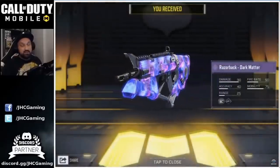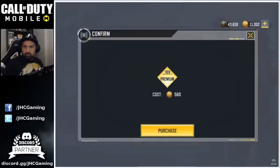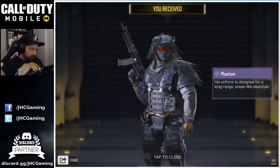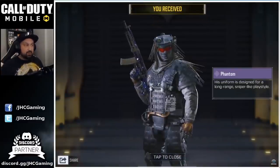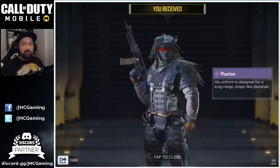We got a brand new lucky draw for the holidays - it's called the holiday draw. Purchase the battle pass right now and we got the Phantom skin. There's a lot of hype for the Phantom skin - some guys have been waiting for this since season one.